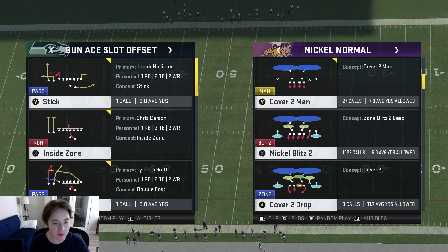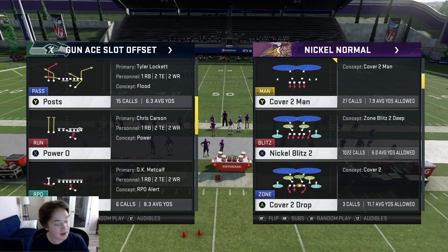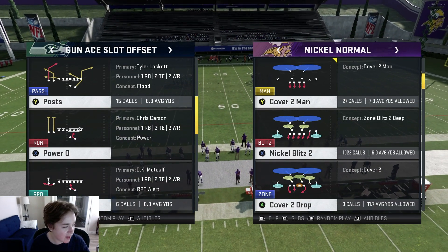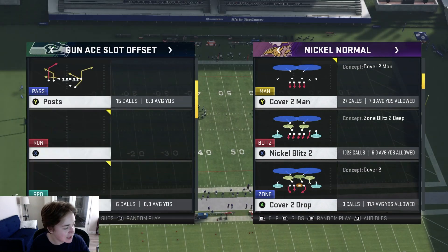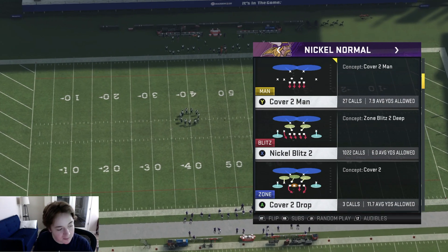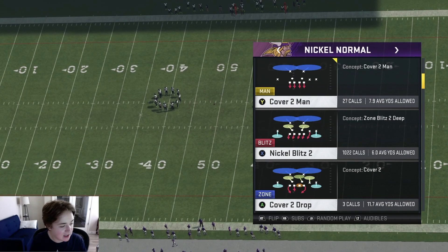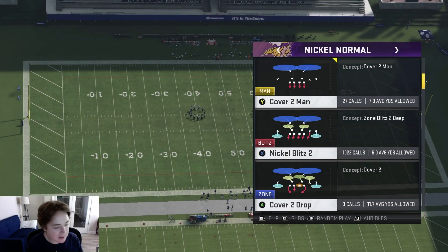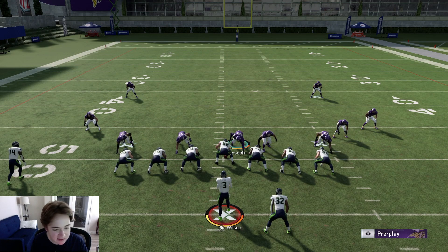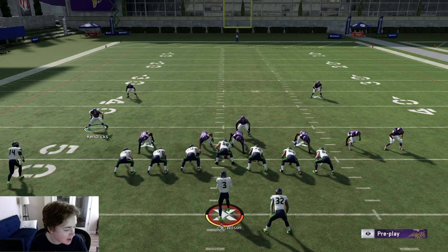We're in the Patriots playbook and we're gonna go to probably the most popular formation - gun a slot. The best play everybody runs is posts. Let's come out in that - they usually always run their receivers to the left side. Against a slot, you're gonna run your cornerback to the opposite side, the side that nobody is on, and I'm going to show you why later in the video. Running my corner to the side where no receivers are is actually going to hurt you in the run defense department.